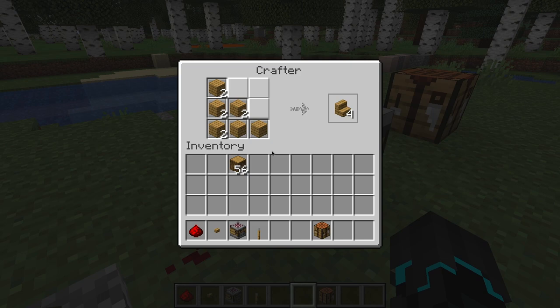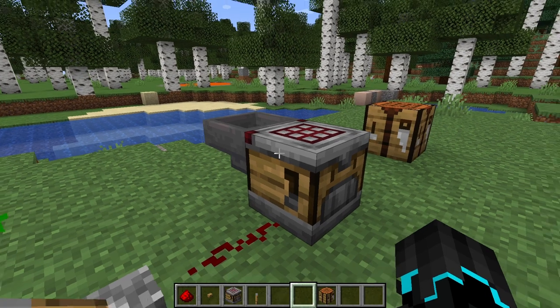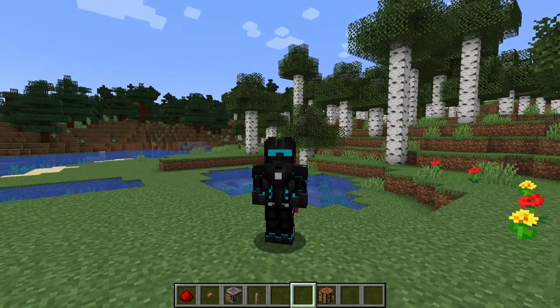As you can see, it very cleverly doesn't just take the first slot and fill it up to 64 and then continue to the next and the next. It actually takes one at a time — one, two, three, four, five, six — one, two, three, four, five, six. So make sure to fill out the entire pattern before continuing. That is super important and also super cool.